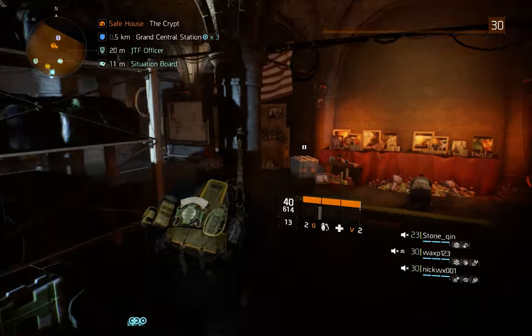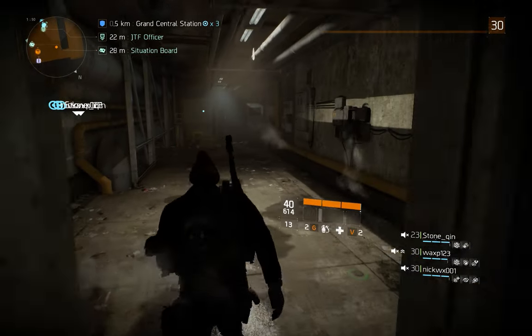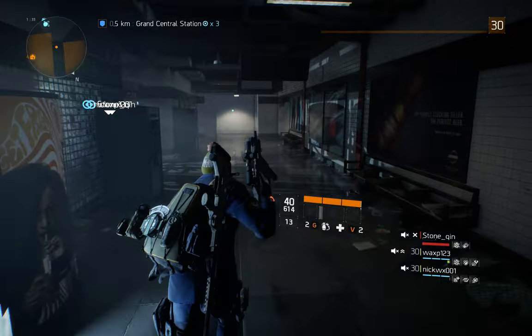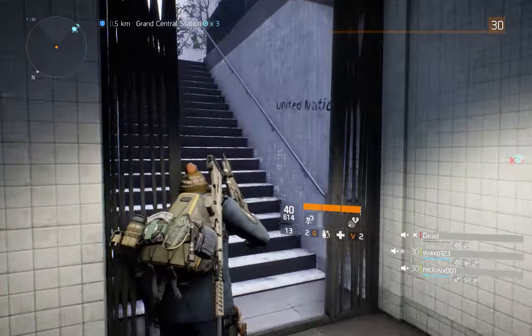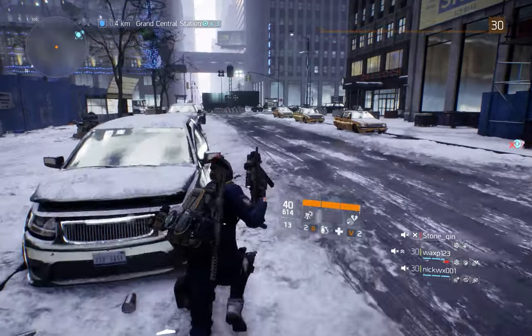We leave the safehouse and make two left turns. And back there is the second left turn. Then we are on this big street and we will just follow it to the end. It's a pretty long walk.